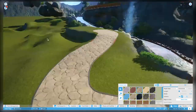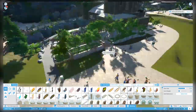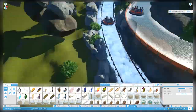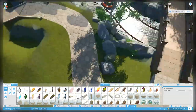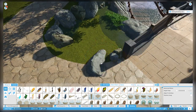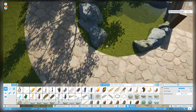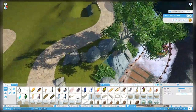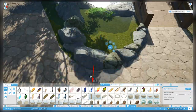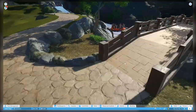It was such a pain to get this path to line up correctly. I didn't want stairs on one side and I did want stairs on the other side, so getting those to work correctly was very annoying. I cut a lot of the fussing around with the terrain out of the time lapse to keep things moving. If you watched the live streams you knew how frustrating it was, but in the end it does look pretty good.